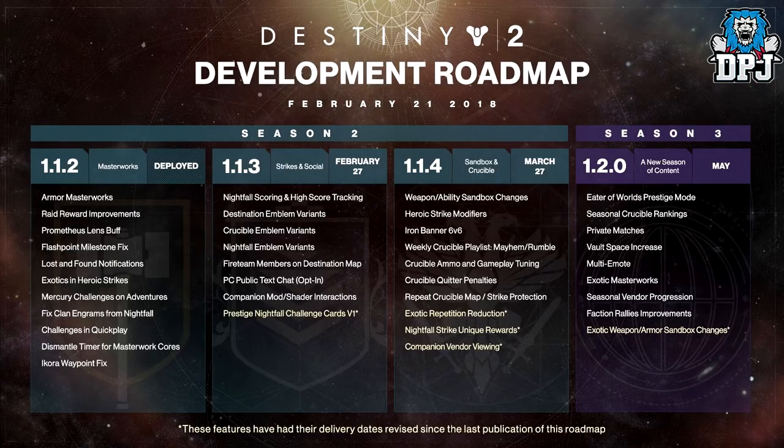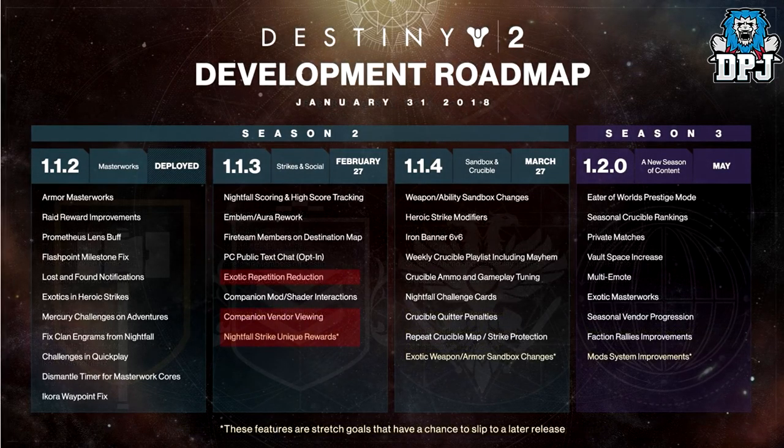Exotic Repetition Reduction was supposed to drop on February 27th but has obviously been delayed, along with Nightfall Strike unique rewards and Companion Vendor Viewing, which were also supposed to drop on February 27th.